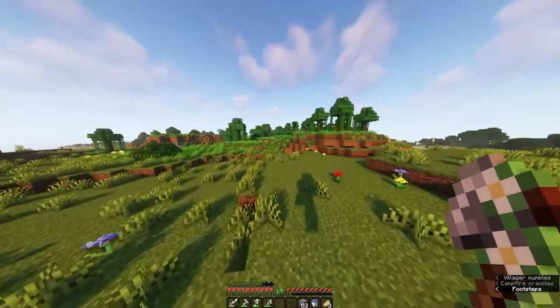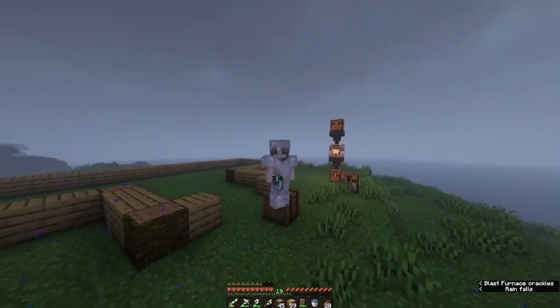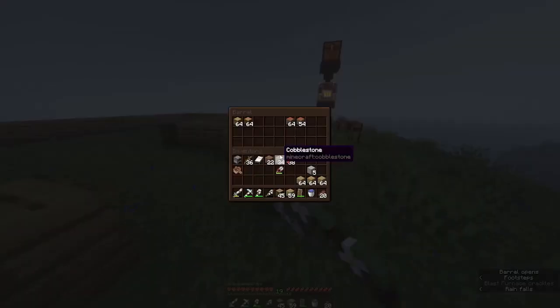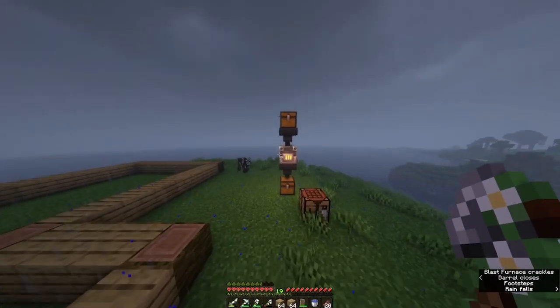I'm just gonna go collect some materials off camera and I'll be back to start building with you guys. Alright, we are back and I've collected materials. I have a lot in my inventory right now. Basically we're gonna need acacia logs turned into planks and stuff like that — we can do that on camera. It only took me about an hour.